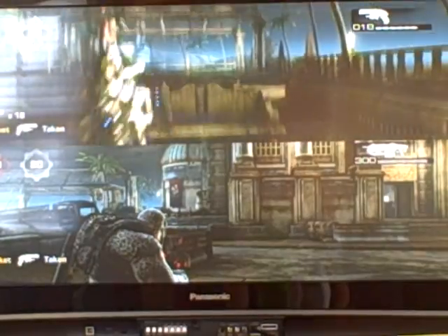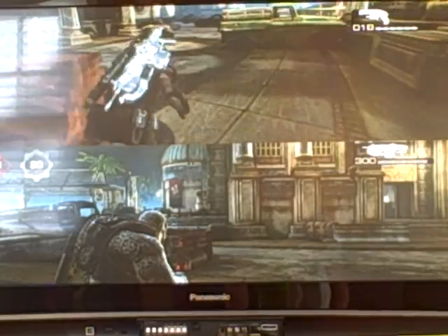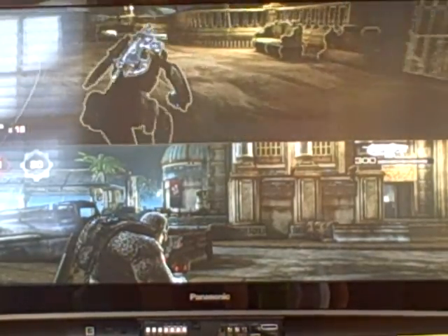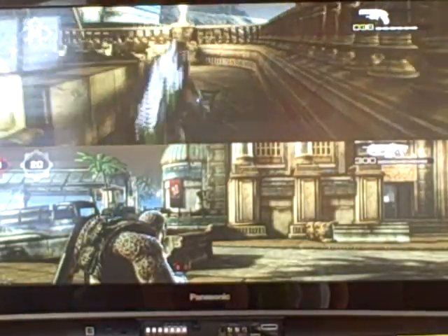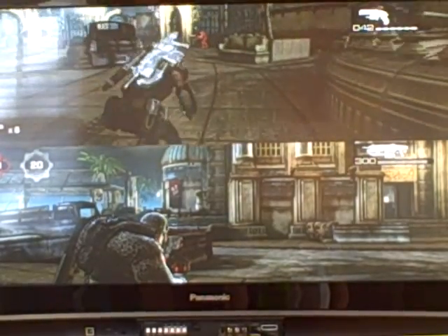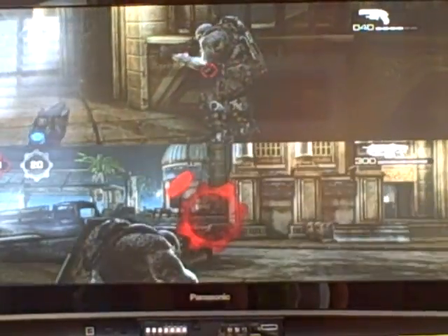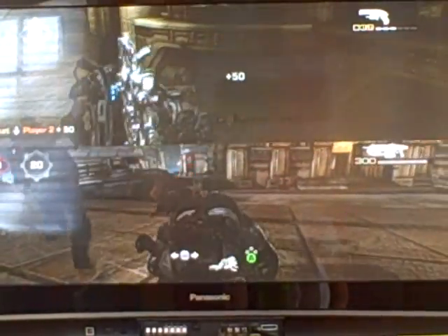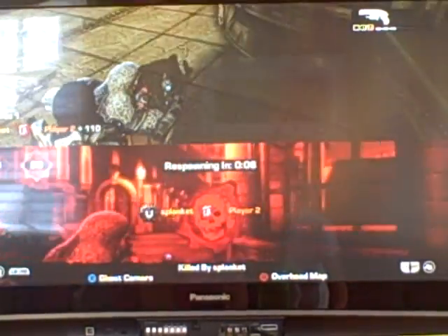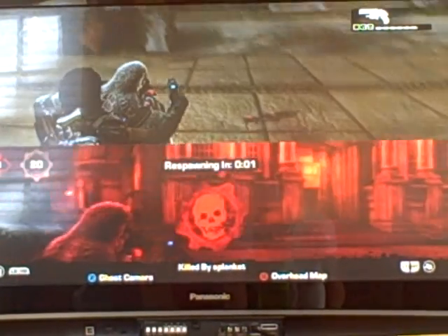Grab a pistol. You don't technically need to use a pistol for this first kill — I'll show you why in a second — but you might as well pick up all the pistol ammo now anyway. You can actually do it over here but I don't know the exact boundaries over here. So I'm going to down him, pick him up, and then you stay right in this spawn until he respawns.